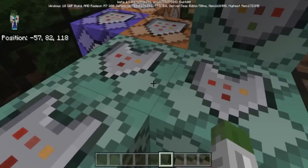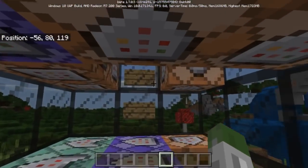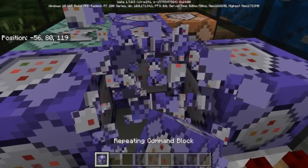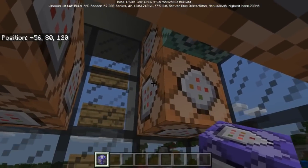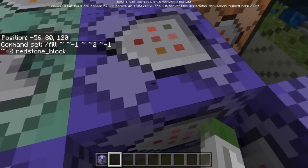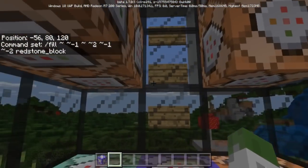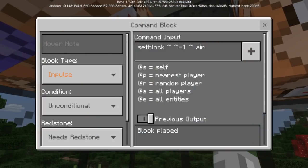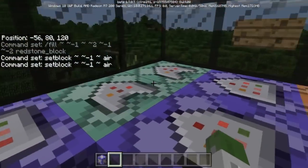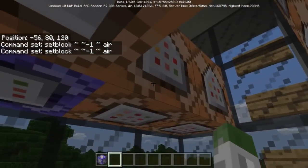I was actually playing around with some of the commands so this is a little bit difficult. The on/off switch — the on switch is a fill command right here in this small little box. It will basically put redstone right here all the way just in front of these. These two commands are just setting a block of air below it so that it doesn't activate these chain commands all the time.